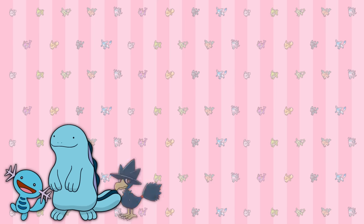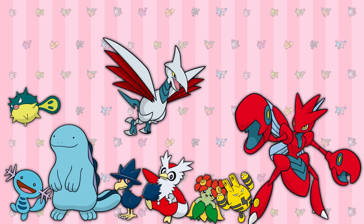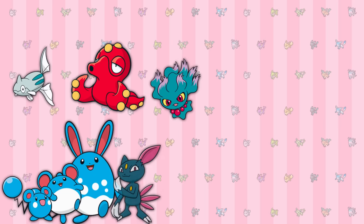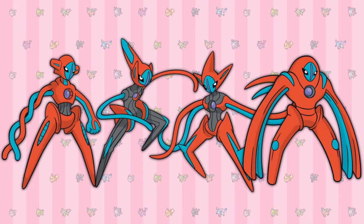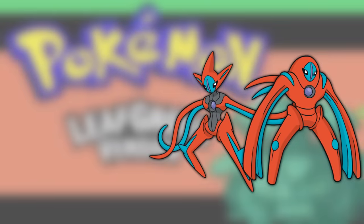More Pokémon now version exclusive in the post-game would be the Wooper line, Murkrow, Qwilfish, Delibird, and Skarmory, as well as new evolutions and pre-evolutions — Bellossom, Scizor, and Elekid for FireRed, whereas LeafGreen gets the Azurill and Remoraid lines, Misdreavus, Sneasel, Mantine, and Slowking and Magby. In Generation 3, Deoxys' four forms are split between games. Ruby and Sapphire get the Normal form, Emerald gets the Speed form, and the Attack and Defense forms are split between FireRed and LeafGreen.